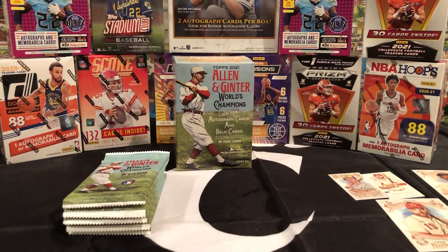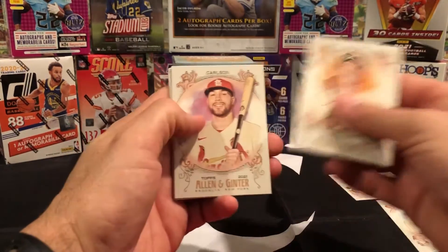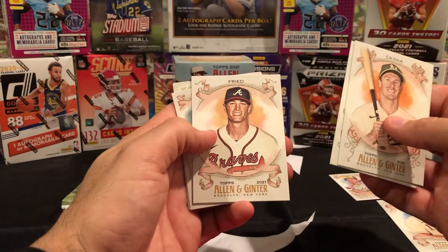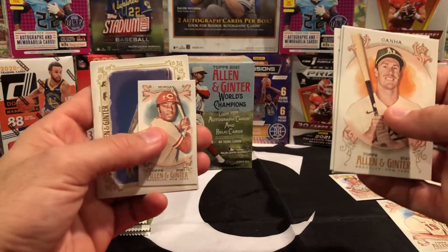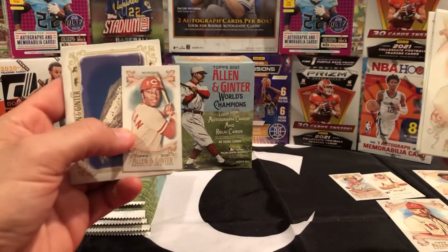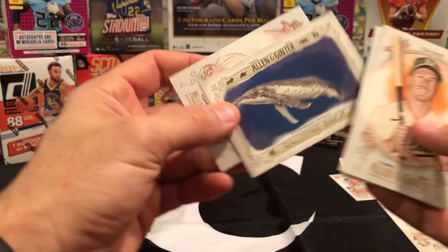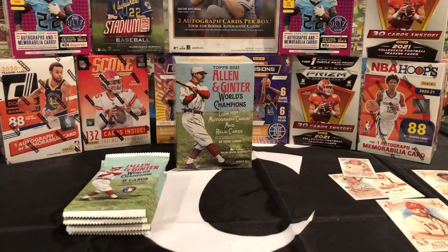We got another Dylan Carlson rookie — it's a good rookie card. Look who it is — Joe Morgan, best second baseman to ever do it. Sadly passed away but he was a great one. And a Yadier Molina. He was a good player — a great player and an even better dude.